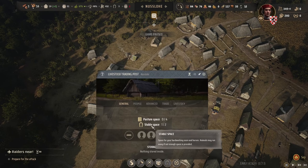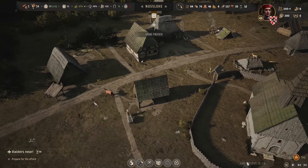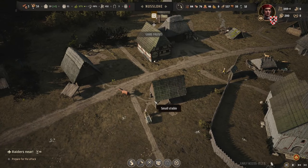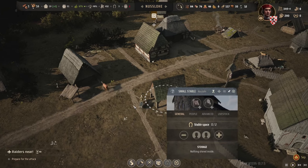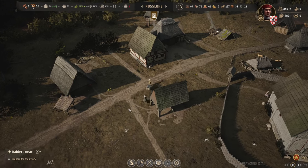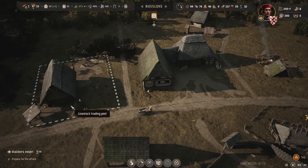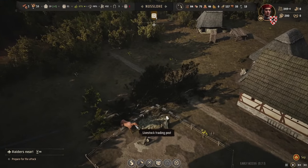Let's get someone in there. Do we have anybody in the livestock area? We've got a stable space — oh, Fritz, we've got a horse! Someone's coming to get him. She's coming to get him.